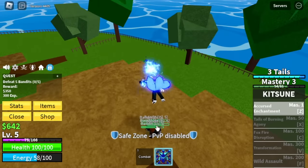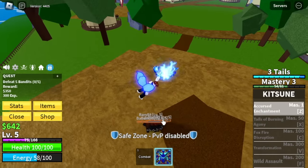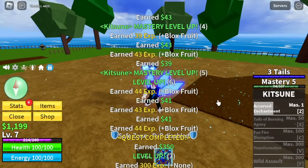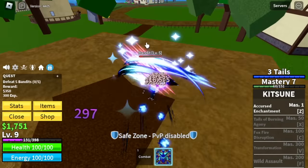Let's start grinding guys. Here's the Z skill — Cursed Enchantment. Good thing it can hit multiple enemies, which is good for grinding. If you're gonna ask me, just use M1 to grind. But for everyone to see and to appreciate how expensive this fruit is, I'll be using all the skills.